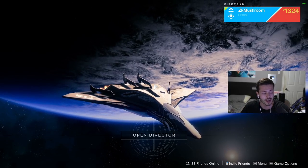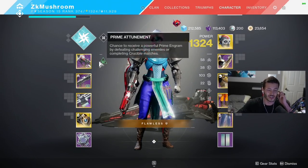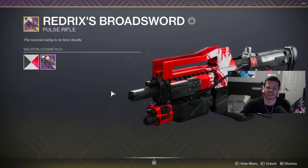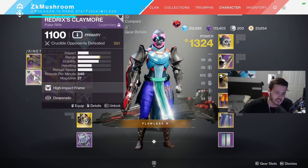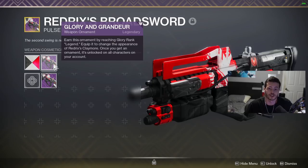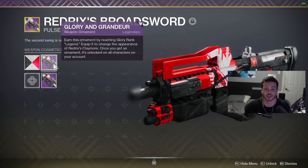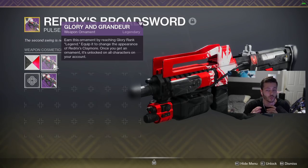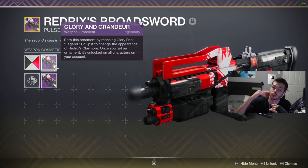What's up YouTube, in today's video we're gonna use a gun that almost no one's got - with the ornaments it's super rare, 0.01 percent of the community actually got this thing, I feel like it's less than 100 people. It's Redrick's Broadsword or Redrick's Claymore - it's the same thing. The ornament was super hard to get, it's called Glory and Gandah, but it's only obtainable if you got Legend rank the first comp season ever, and at 2100 points you were getting the Redrick's Claymore.